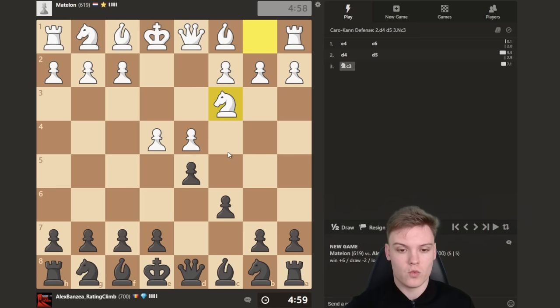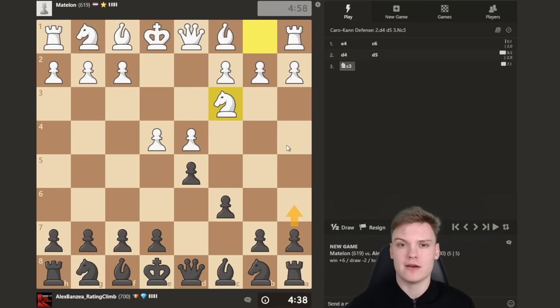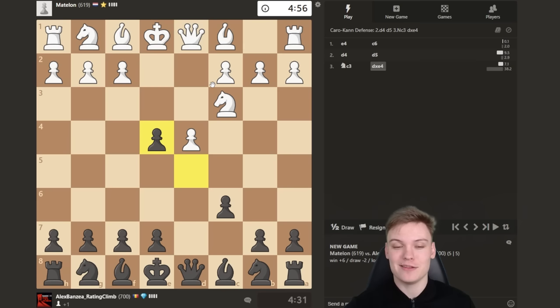I'm a huge fan of just going d takes e followed by knight f6. If you're looking for an interesting line, a6 is a pretty tricky idea explained in my video about how Magnus Carlsen likes to play the Caro-Kann. He has a lot of interesting sidelines up his sleeve. I'm definitely planning to do a Caro-Kann rating climb with sidelines only in the future, but for now sticking with the good old main line.